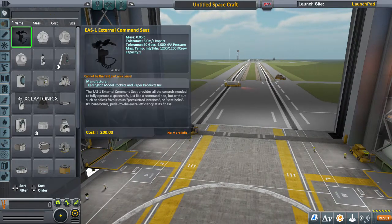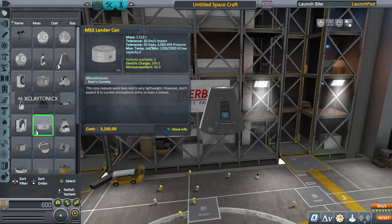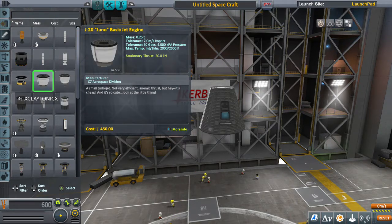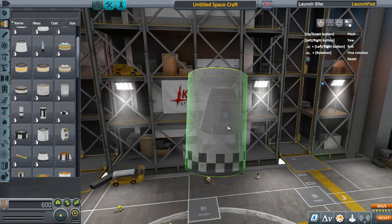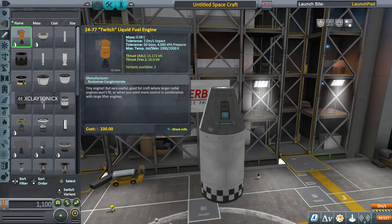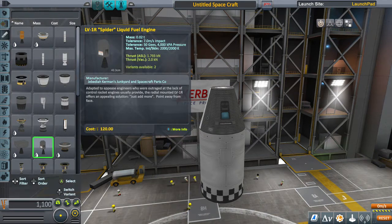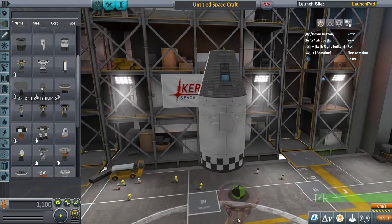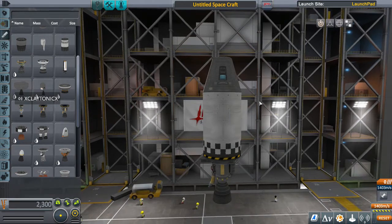First thing you're going to want to do is load up the VAB. This is a new sandbox save for me, so everything should be unlocked. I'm just going to go through and use the basic parts in the game. Go ahead and add a small fuel tank, and add a small rocket — preferably the swivel, because that's what we're going to be flying there with. That gives us 1,400 meters a second of delta-V just in this capsule alone.